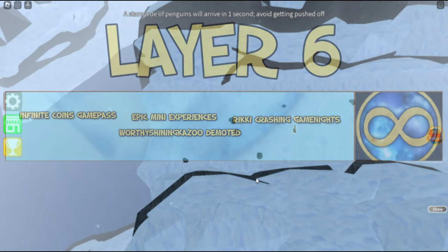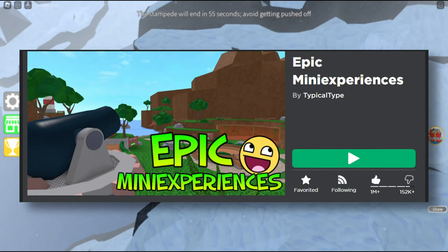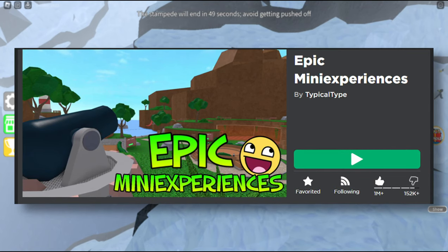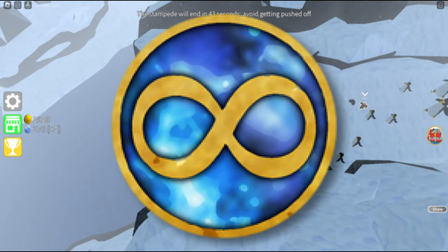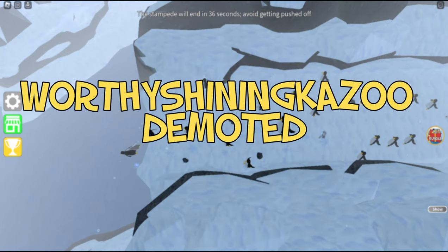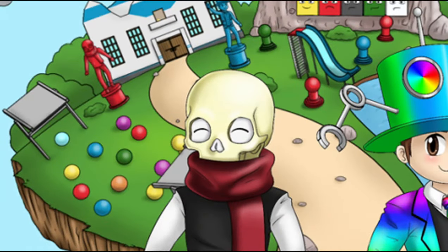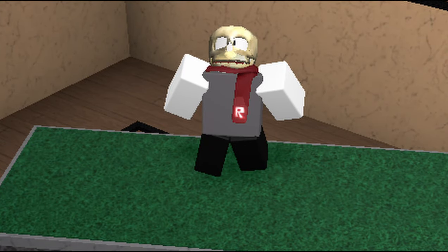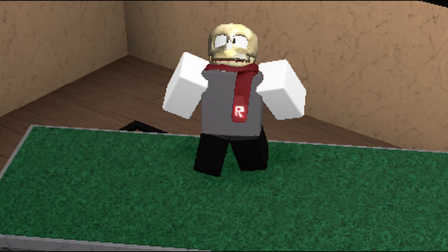Layer 6. Epic Mini Experiences: on May 17, 2021, the game's title was renamed to Epic Mini Experiences to make fun of the new Roblox update which renamed games to Experiences. Infinite Coins Game Pass: a game pass that gave you infinite coins, added in June 2017 and removed in November 2017. Worthy Shining Kazoo Demoted: Worthy Shining Kazoo was a very popular developer of Epic Minigames and he was demoted for unknown reasons in June 2022. It happened all of a sudden, and this guy was a developer since pretty much the beginning, so maybe one day Typical will announce why he was demoted.